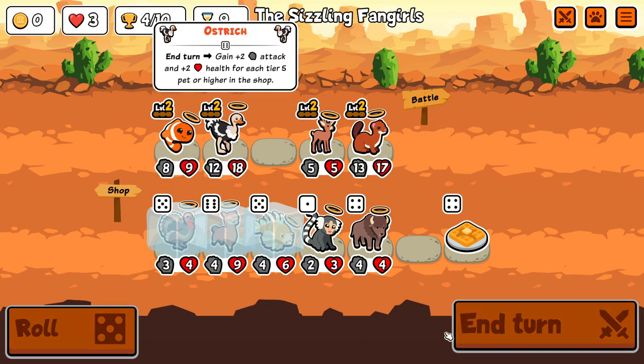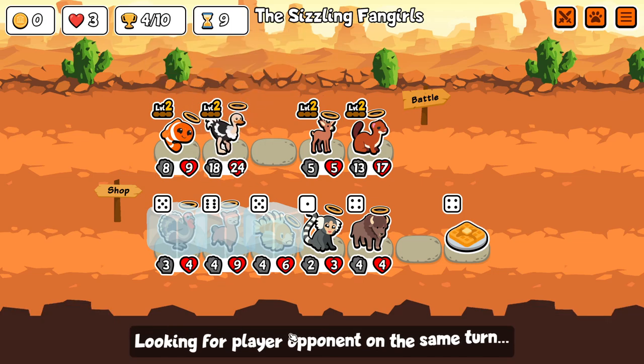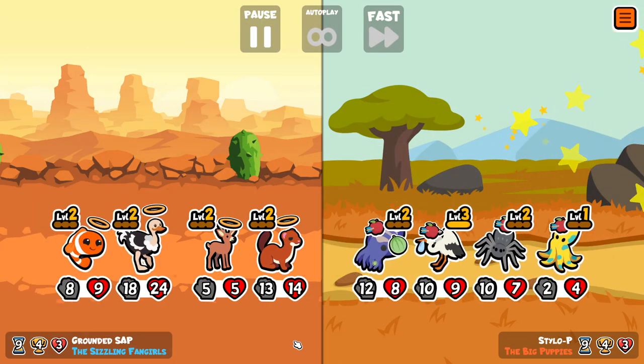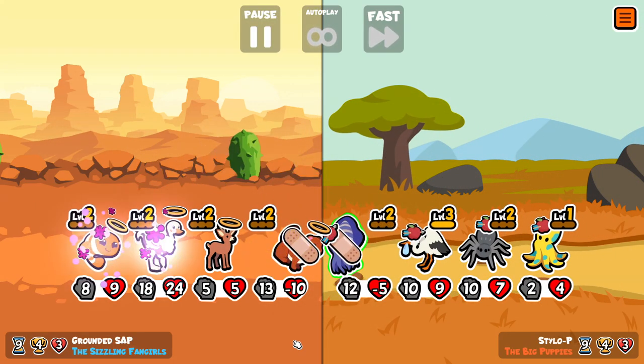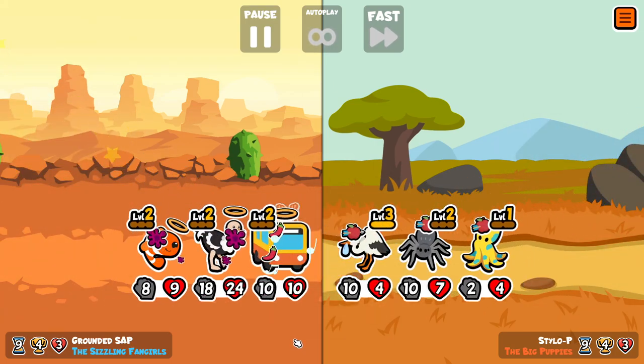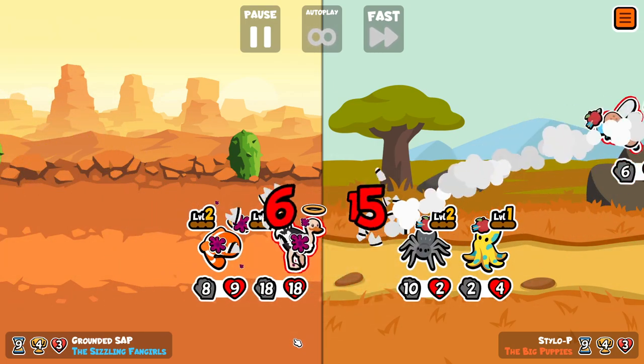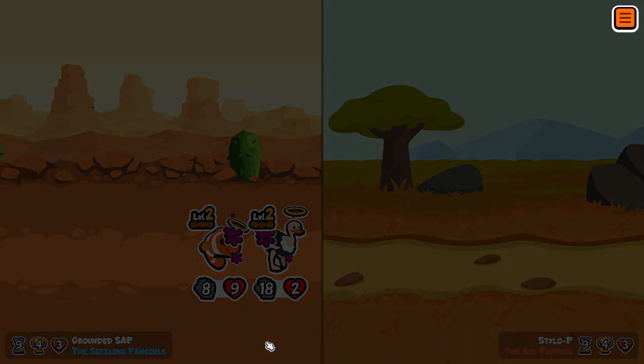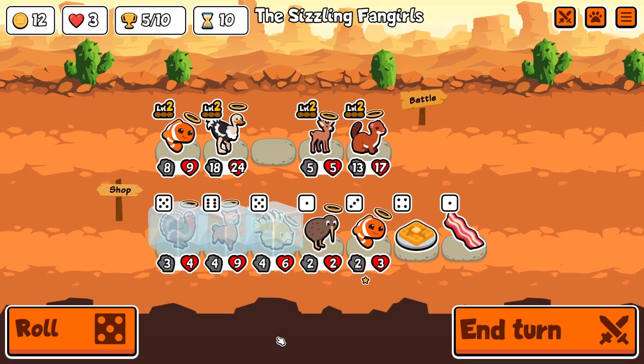Here I decide not to buy the alpaca or the turkey yet because I just want to let the ostrich get the extra scaling. Maybe not advisable - probably should have bought one of them because you're only getting an extra plus 2/2. But here, despite the ink, we're going to have enough in the tank to beat that opponent.